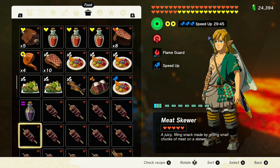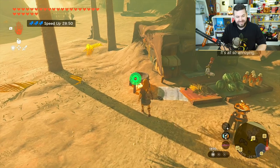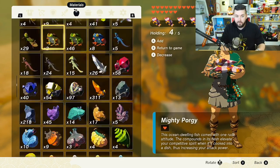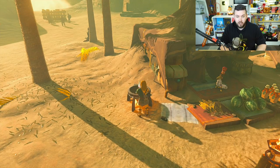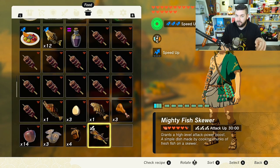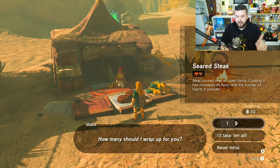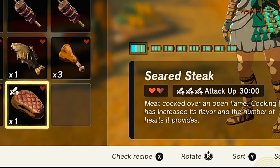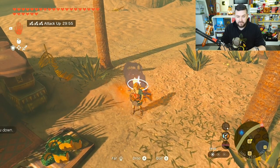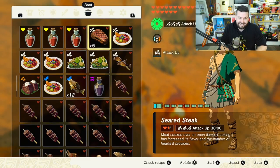She also has seared steak. I made sure to eat the seared steak out of my inventory first. Speed-up level three is the best — I've just been going around getting all the caves. For attack up, cook four mighty porgies with a light dragon horn, which gives attack up level three for 30 minutes. Eat that dish, then buy one seared steak — just one works for 30 rupees — and it now has attack up for 30 minutes. Drop five raw meats on the campfire, pick up the seared steaks, and they stack as attack up for 30 minutes.